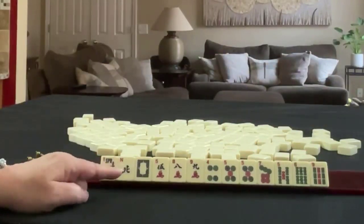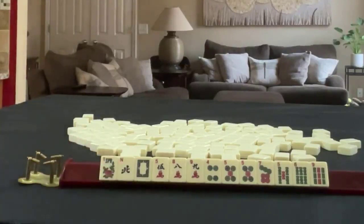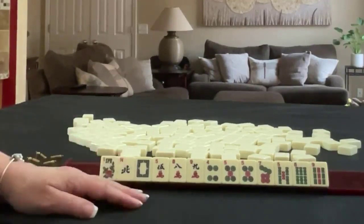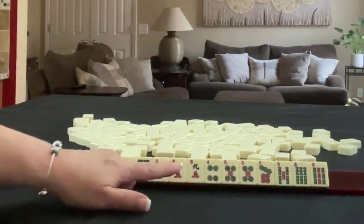If these were your tiles, what would you focus on and what would be your first pass? If these were my tiles, I'd build around the fives. Probably big odds.